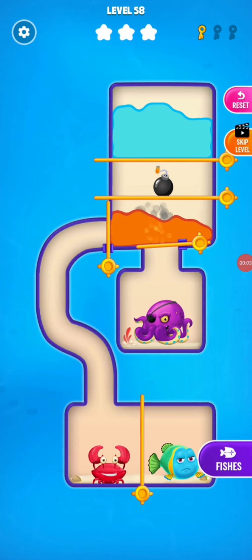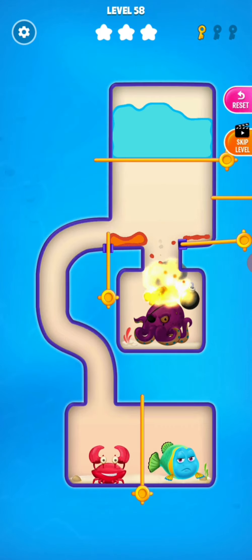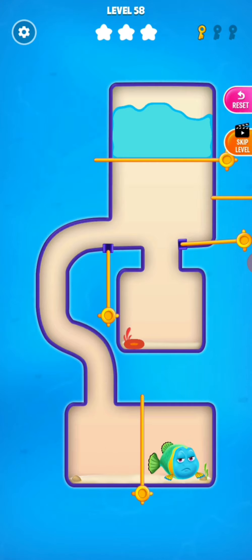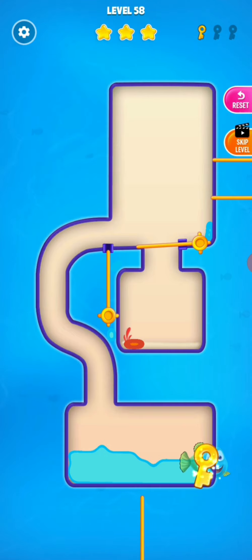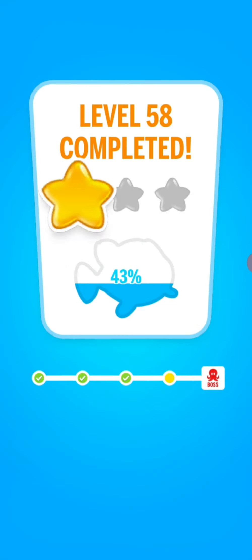So we are at level 58. Now I'm going to close this, then open this one and release the water. The fish got enough water and the fish is safe now. I got one more key — on to the next level.